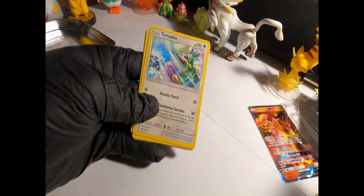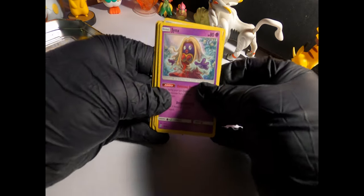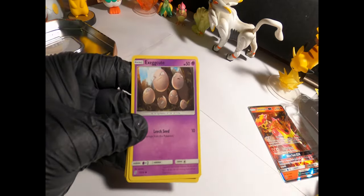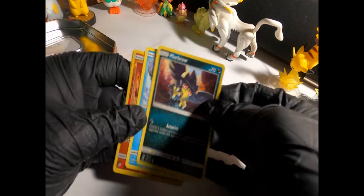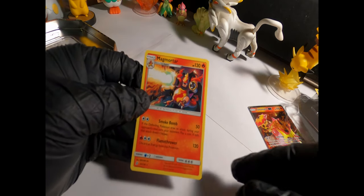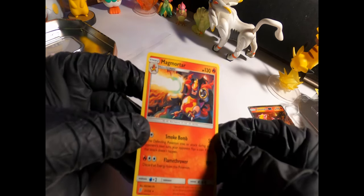Fire energy, Tornadus — that's cool, if you guys play the TCG he is quite an opponent. Jynx, Slumbering Forest, Yanmask, Yanma, Exeggcute, Murkrow, Snover, and a Heracross Reverse Holo.